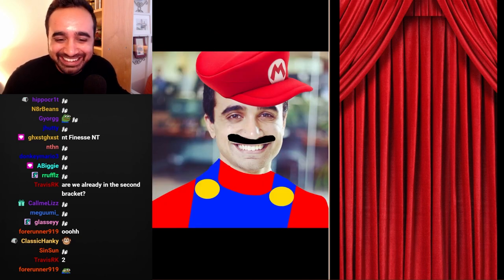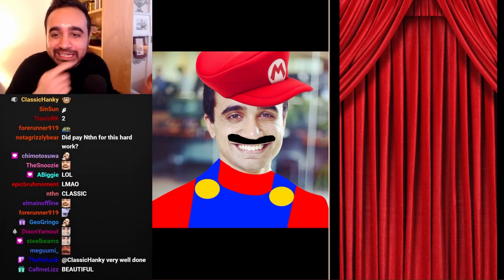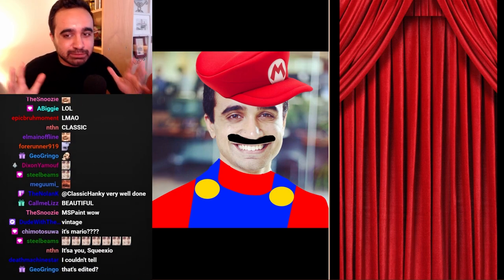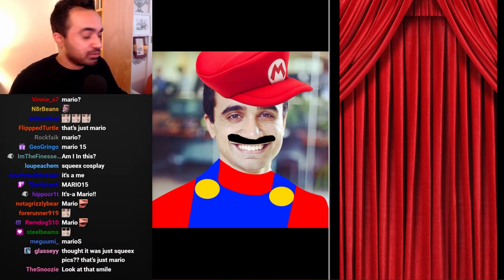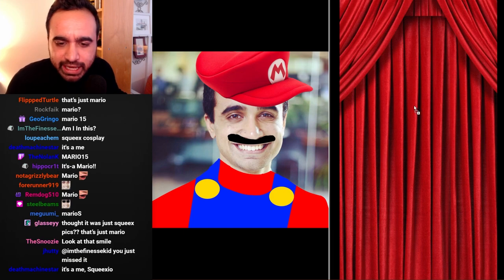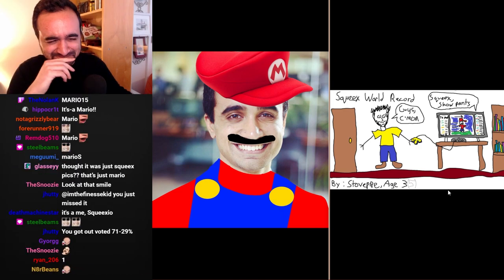Congratulations Hanky. Up next: Forerunner versus Stovepipe. On the left, Forerunner — okay, it's me as Mario, he clearly photoshopped it. Not Mario, it's me guys. Very interesting, classic. You can't go wrong. Stovepipe is sort of the father figure of the stream — a very sophisticated man — so let's see what sort of sophisticated submission he's got on the right hand side.